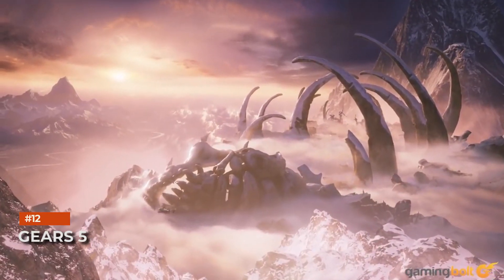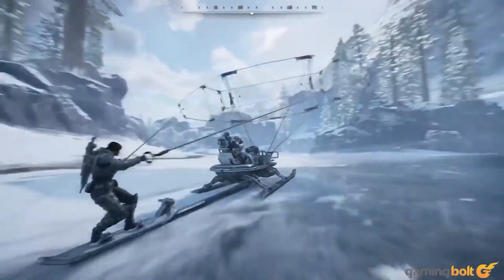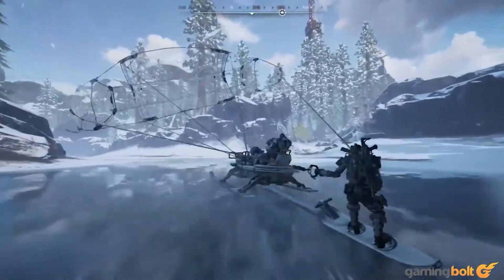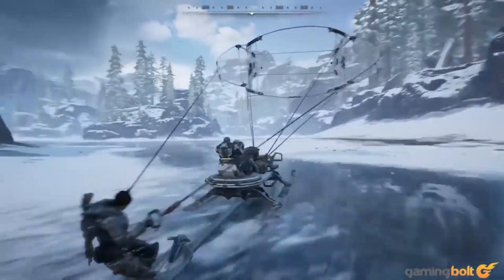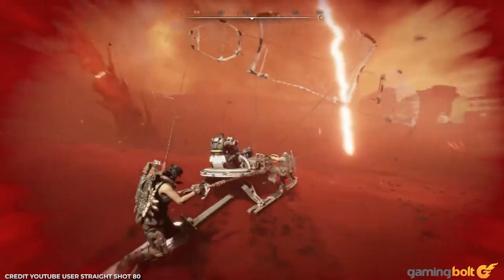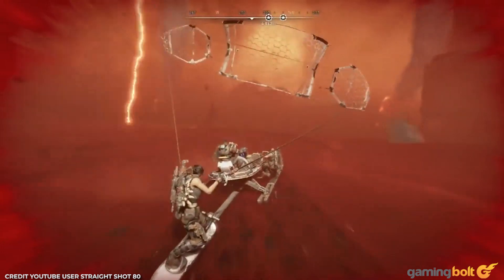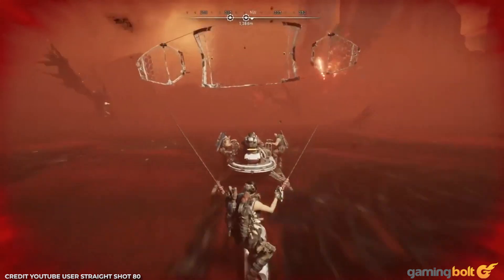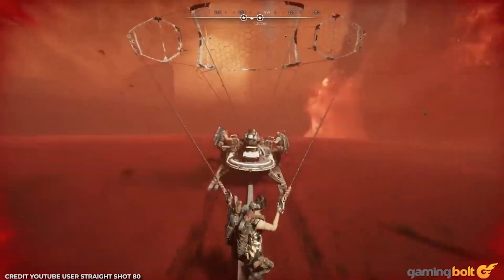Gears 5. Extreme conditions are nothing new for the Gears of War series, but Gears 5 goes overboard in the best way possible. More varied environments means we get to see Kate and Del pushing through heavy snowfall and lightning storms as ice shards fall around them. Just when you travel to the desert and think that things will get better, boom, a wind flare strikes, which means huge dust storms and even more lightning. It's pure insanity and we love it.